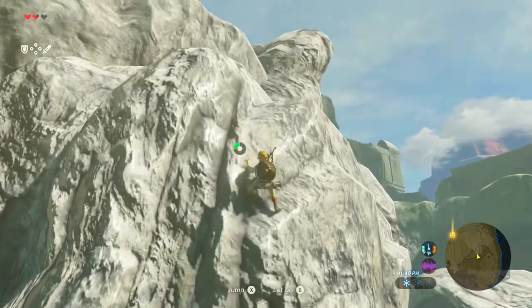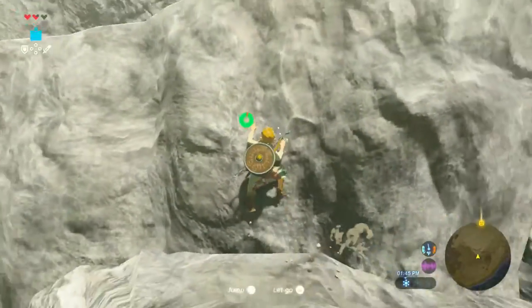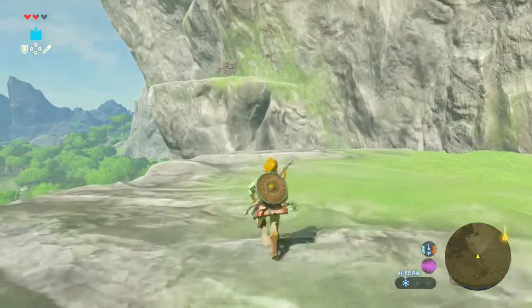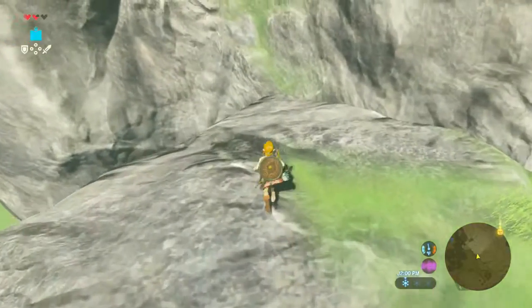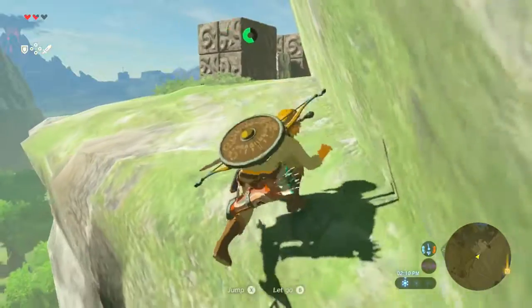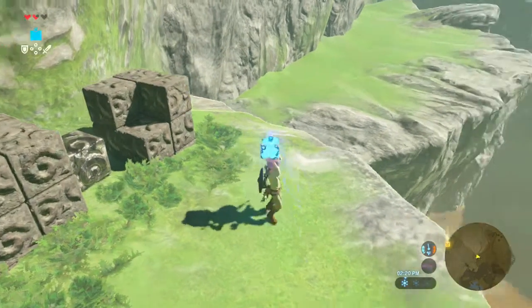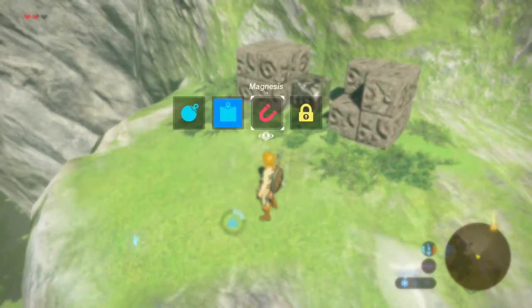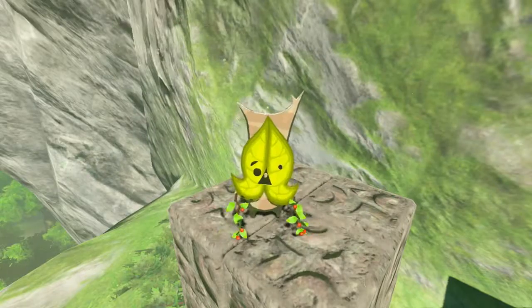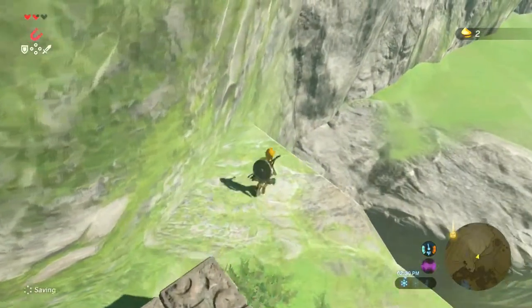I think we'll be able to get up to this next spot where we can recover our stamina, and then we'll keep climbing. There's a little short one here we can easily jump up. Let's go see what that mysterious thing is. It looks metal - we can pick it up and put it back where it came from. There we go. What does that give us? Oh, nice. I found him. I like these simple little puzzles and those goofy looking guys.